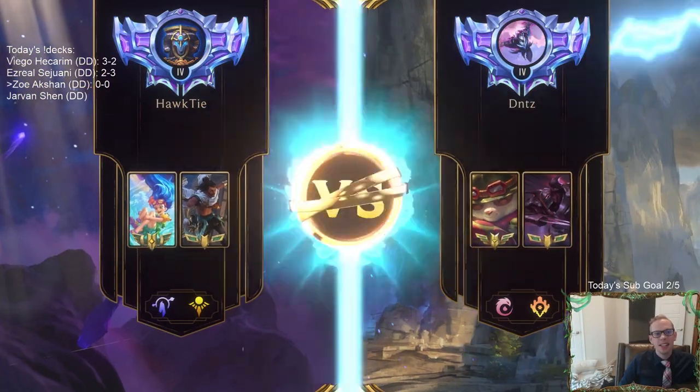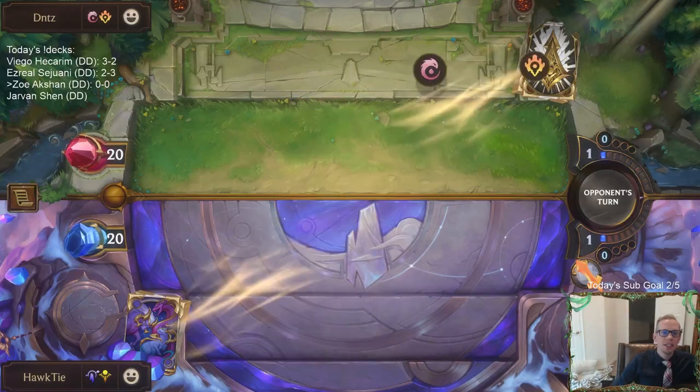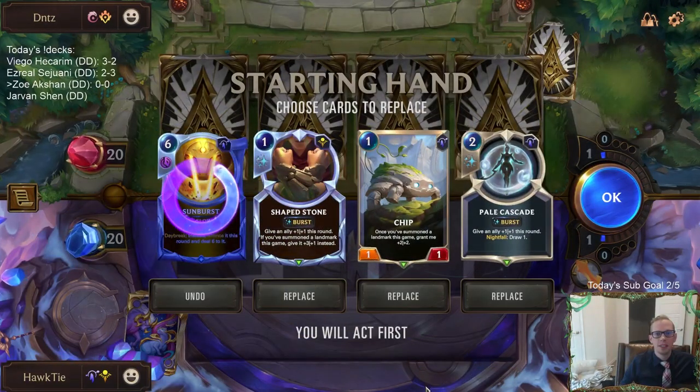Okay, Teemo Zed. Kind of a similar type of deck, right? Like we both have a 1-mana Elusive Champion, and we both have a cheap Quick Attack Champion after that.